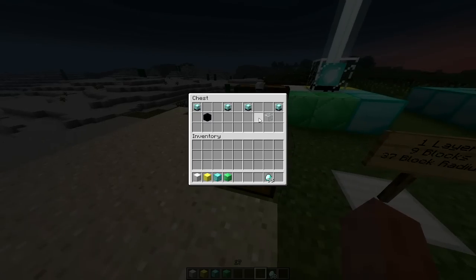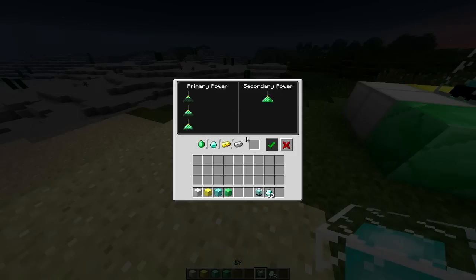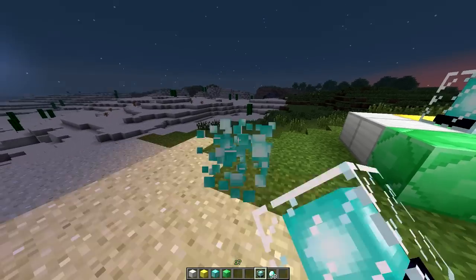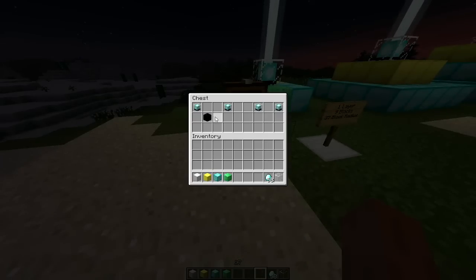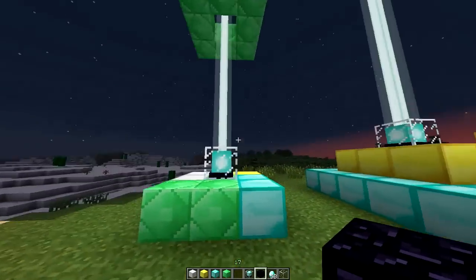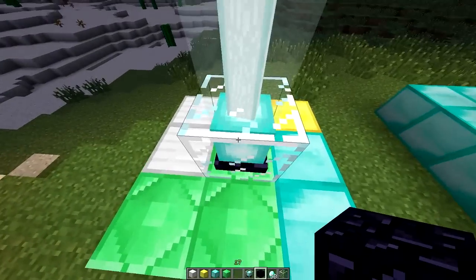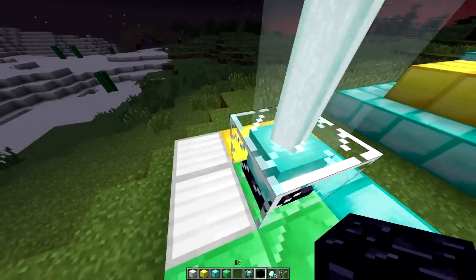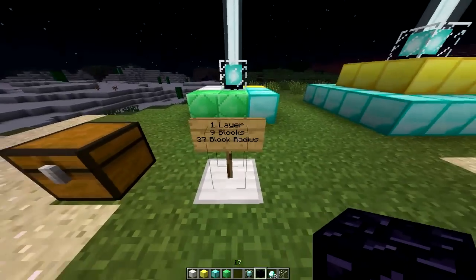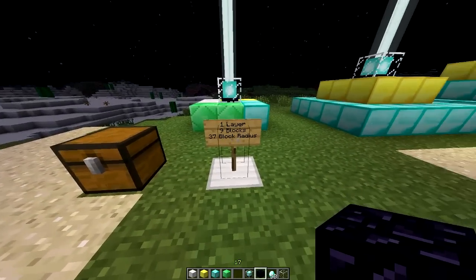A Beacon Block in itself is worth pretty much nothing. You place it down — nothing. Doesn't do anything. You can throw as many diamonds in it as you want and it's not going to do anything for you. In order for your Beacon Block to do anything, you need to have a pyramid underneath it. This is the most basic of basic pyramids — it needs to have one layer, nine blocks in that layer, so a three by three. And it gives you a 37 block radius.